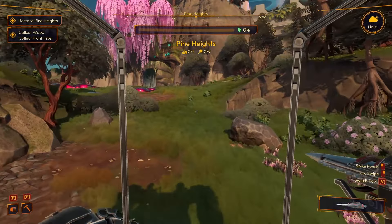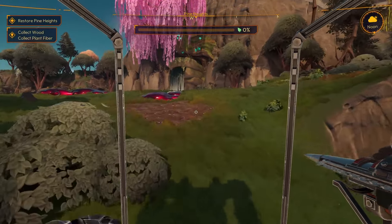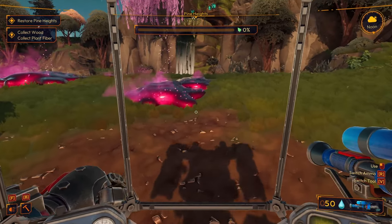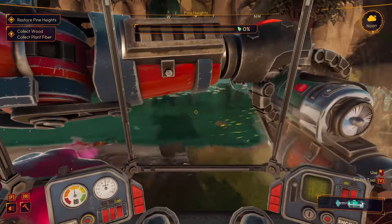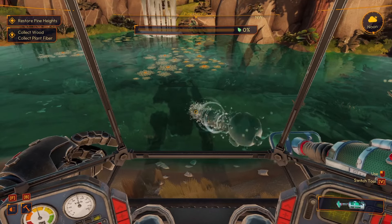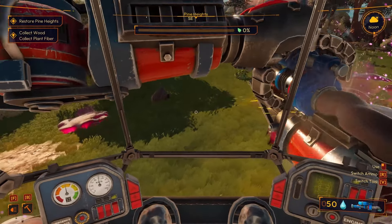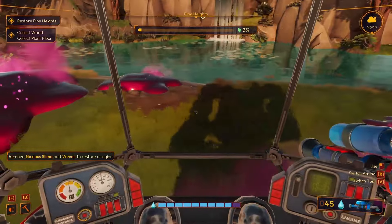We're gonna go ahead and restore Pine Heights, because this is an important step in getting the tier two spike saw. So go ahead and equip your water cannon. And if you have not sucked up the water yet, go ahead and get your vacuum and go to any of the water sources, activate it, and suck up the water so you have a full tank. Then put your water cannon on - your irrigation hose - and we're just gonna go ahead and get rid of this noxious slime by spraying it.